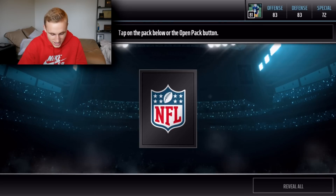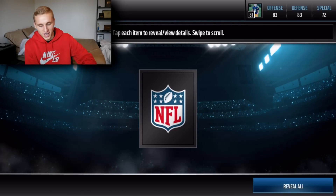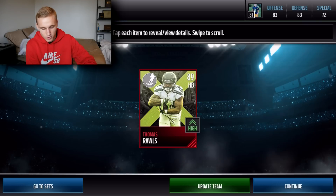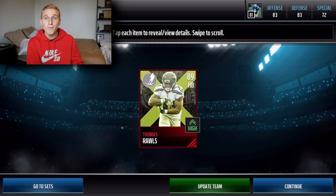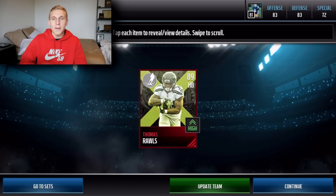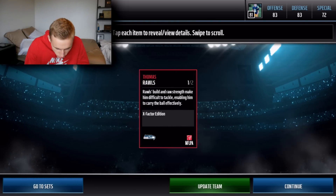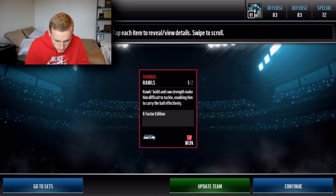Alright, onto our next x-factor reward pack. I'm doing the same thing — covering it up and looking in the corner. Update team, of course. It's an 89. Wait, what position? Let's check the position... Halfback! We got a halfback. No way — Thomas Rawls! Let's go! I'm gonna guess it's trucking or strength or something. Rawls' build and raw strength make him difficult to tackle in the image carried.